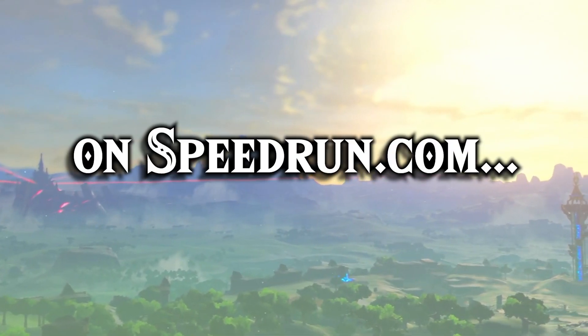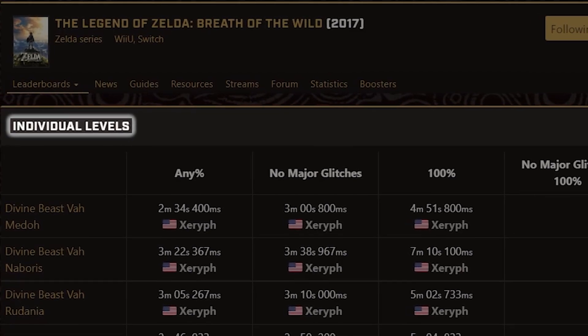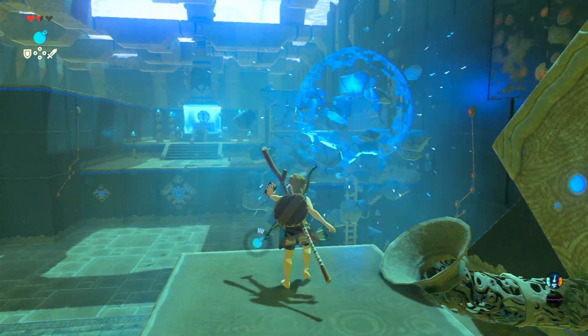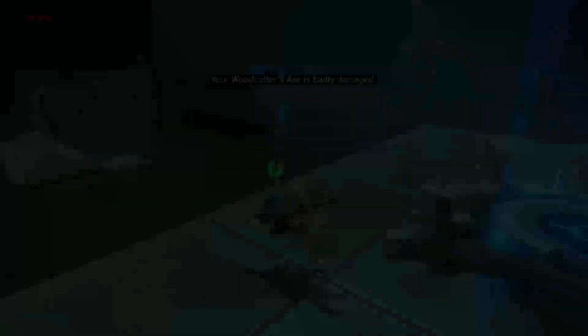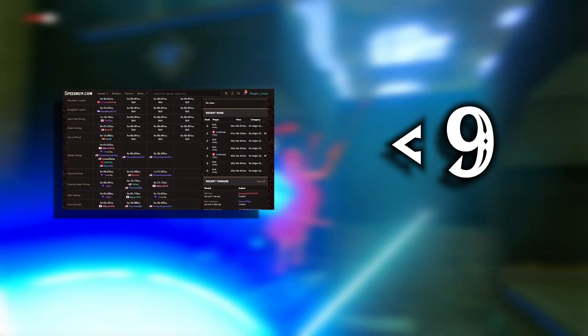If you go to Breath of the Wild on speedrun.com, you'll find a section called Individual Levels, or ILs for short. Breath of the Wild has 120 shrines — 136 with DLC — each one being a small gauntlet to complete in a couple minutes. In the IL section of speedrun.com, you can find a leaderboard for every shrine in the game. However, if you've browsed this list extensively, you might have noticed that close to every single shrine is under 9 seconds.